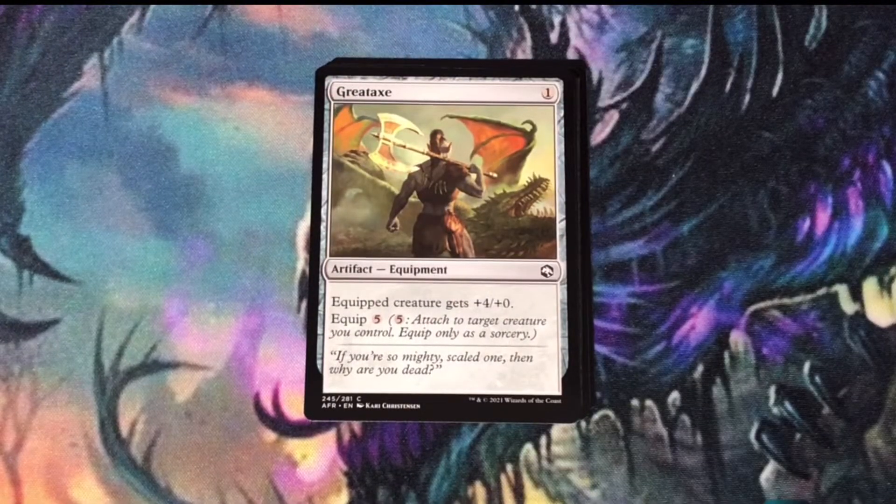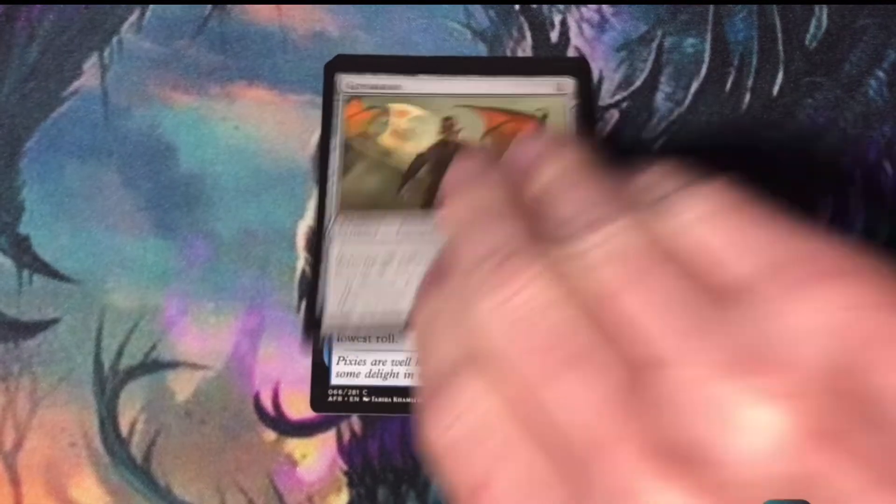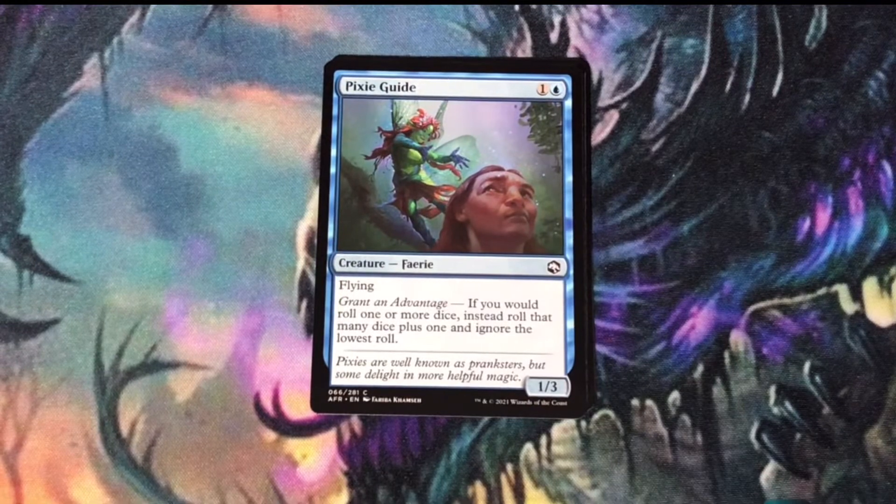Great Axe. This is another artifact equipment that's a trap. It appears to be cheap, but the 5 mana equip cost for plus 4 plus 0? Nah, I'm out on this. Pixie Guide goes right into the blue-red roll-a-d20 deck. You get an extra roll, and you get to choose the better out of the two.